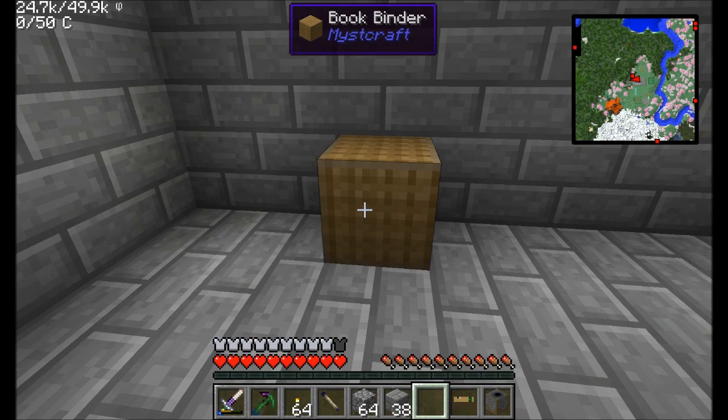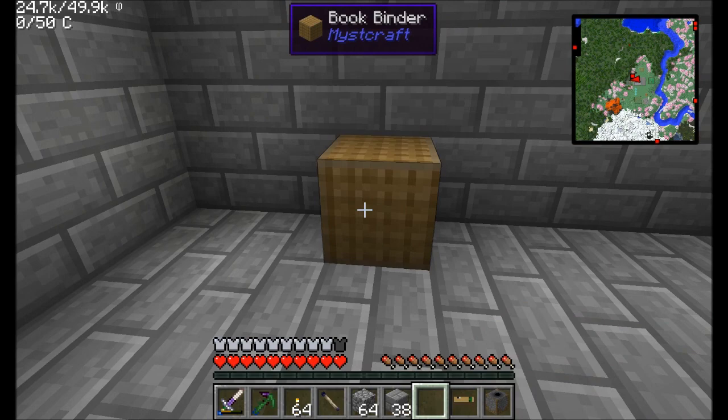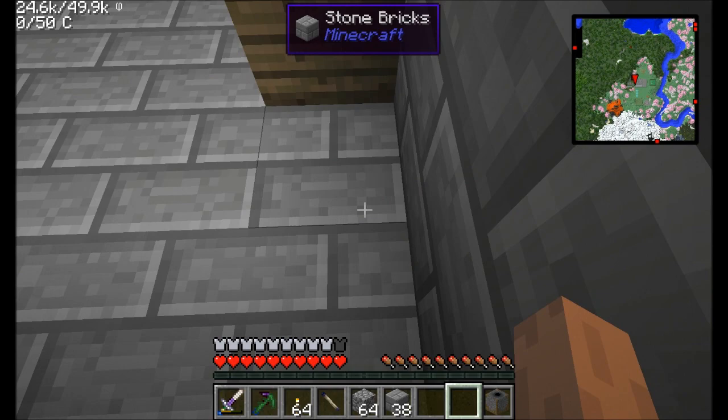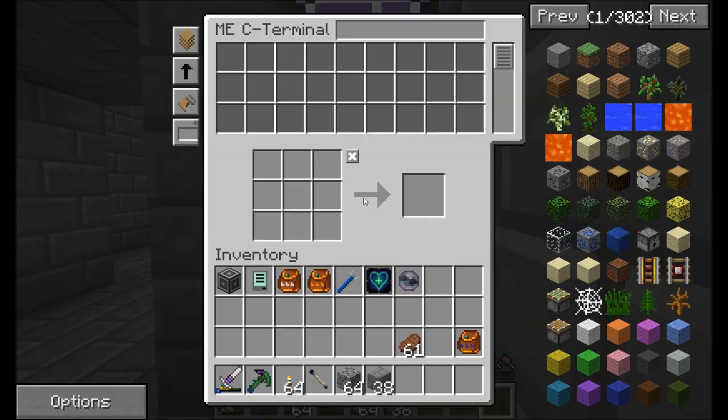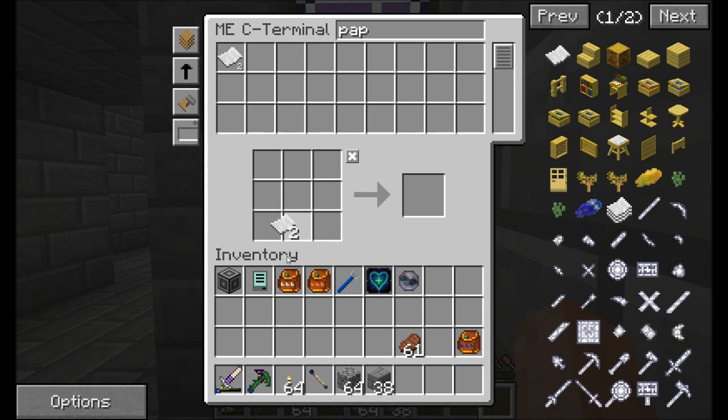I'm going to pop these blocks down in here — the writing desk and the book binder. So we've got a very cool new version of Mystcraft and we can throw the ink mixer down. The Mystcraft writing desk has been updated just a little bit. What else do we need to go along with this stuff? Well, we're going to need some paper.